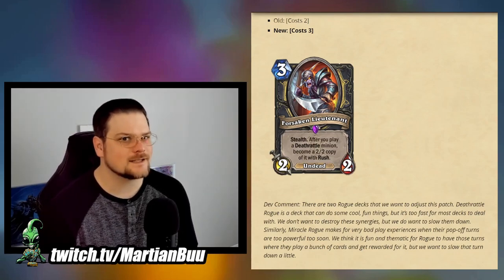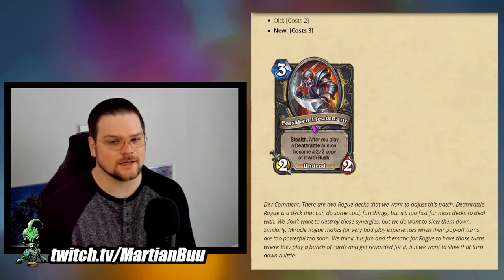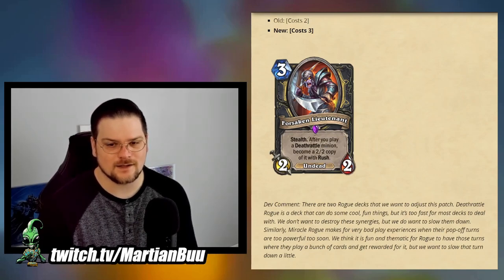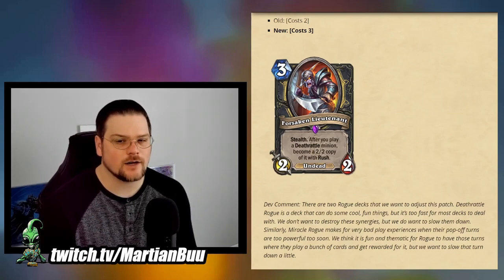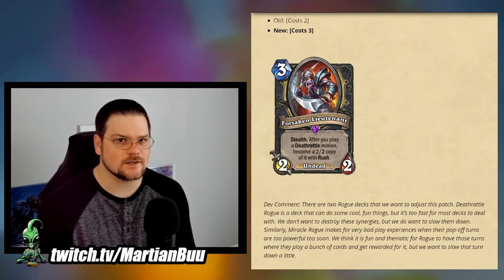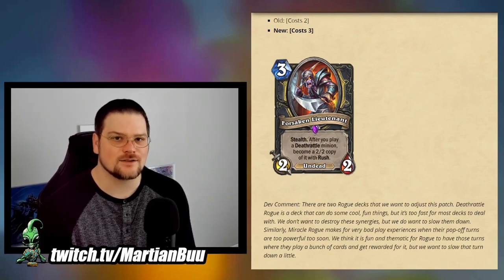Not so much Forsaken Lieutenant, but Sketchy Information was used in another obnoxious rogue deck — Mine Rogue. I'm going to go ahead and thank standard for doing that. I don't think Mine Rogue was anywhere close to getting a wild adjustment, but it's one of my least favorite decks to face, so having Sketchy Information hit is a good thing. Snowfall Graveyard might be close enough to rotation that we don't see it changed by the time it hits wild, so it's nice to at least hit that deck in some way.